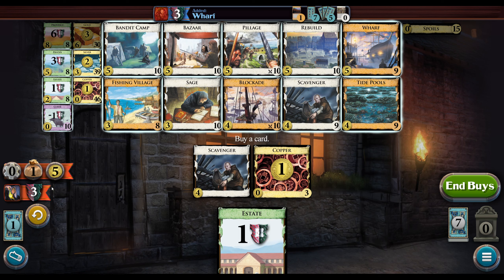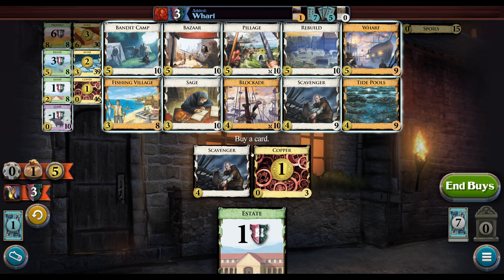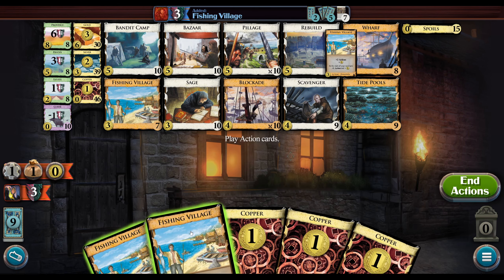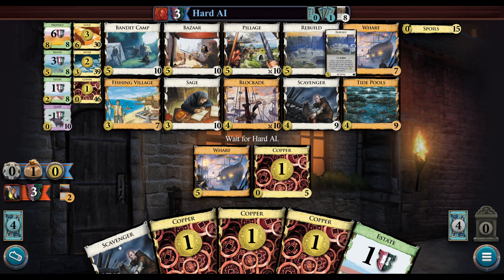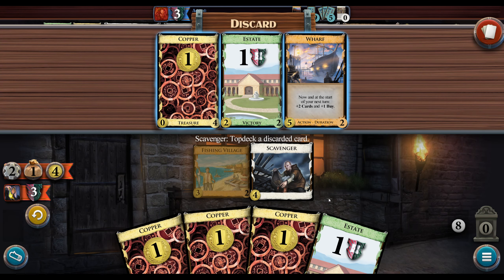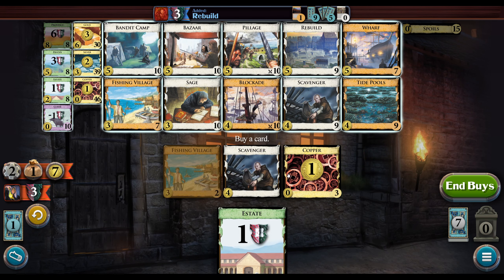There's a world where you find the Scavenger turn three, but my draws are kind of average — though that's good enough for this deck. I'm going to go ahead and play both of these even though there are some potential issues. I didn't find the Wharf, which is actually super bad. Maybe I take a Bazaar here.